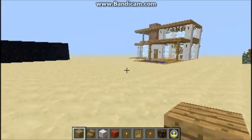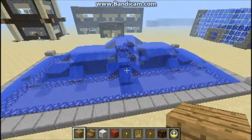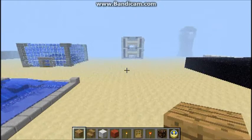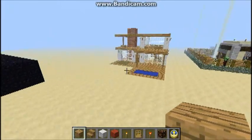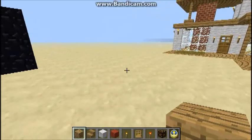So here we are on our superflat creative world. That is my lovely fountain, looking pretty cool. I've added a couple more things to this world, like this house for instance — I think that looks pretty cool. But that's not what we're here to build today.